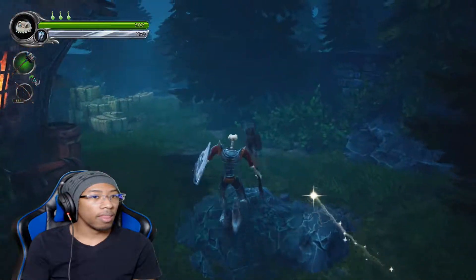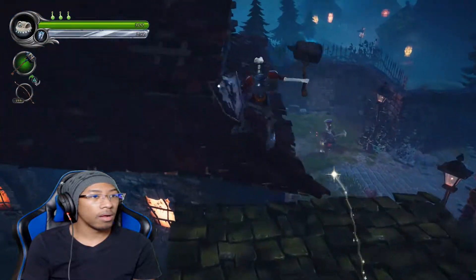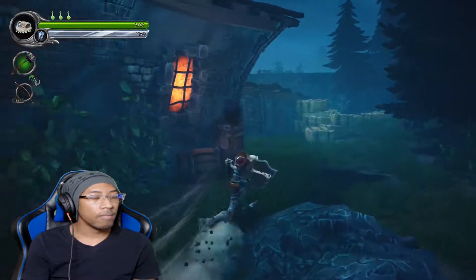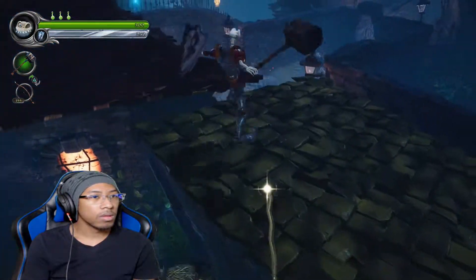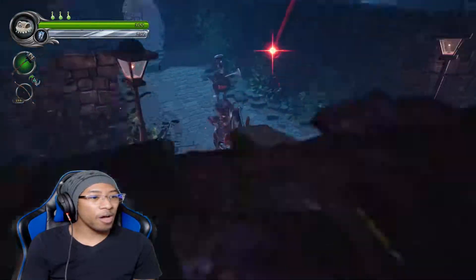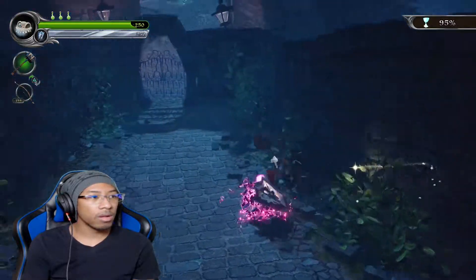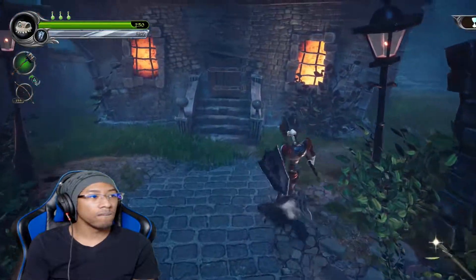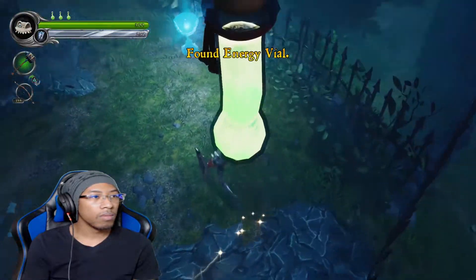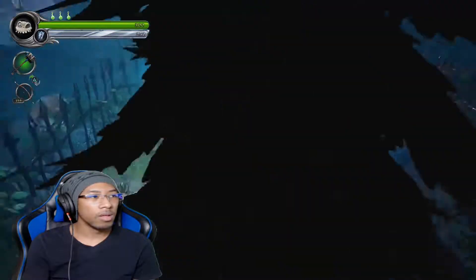Where am I now? There's the chalice. The chalice looks to be — okay, Dronimo! So I need one more. So I can't open that. I need one more enemy to defeat.